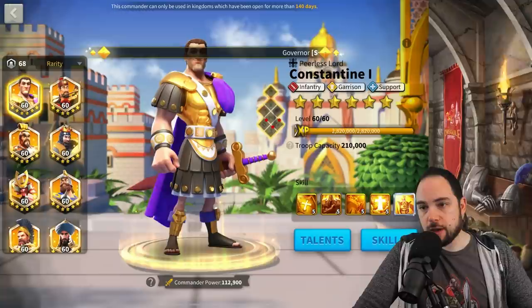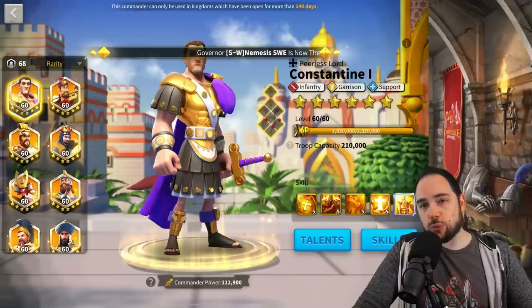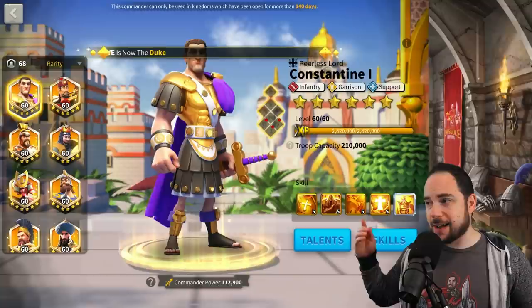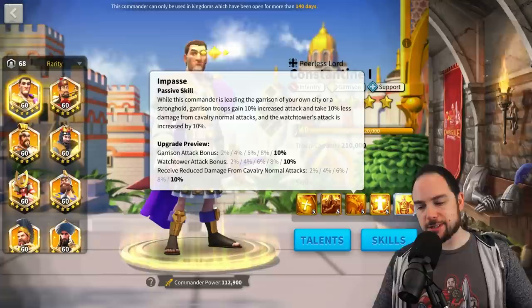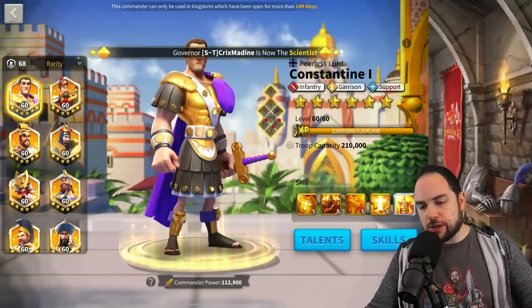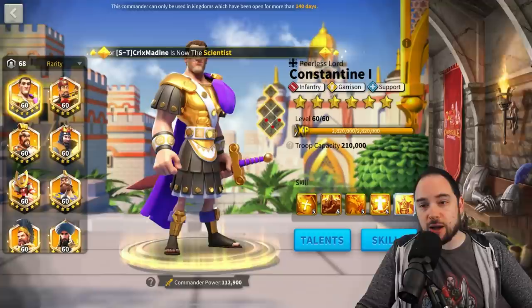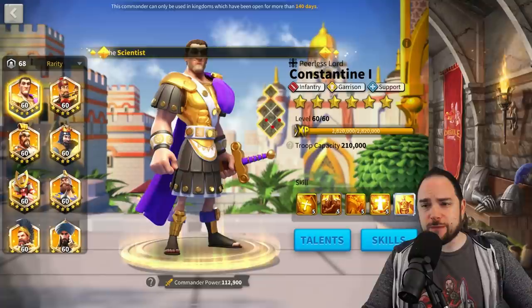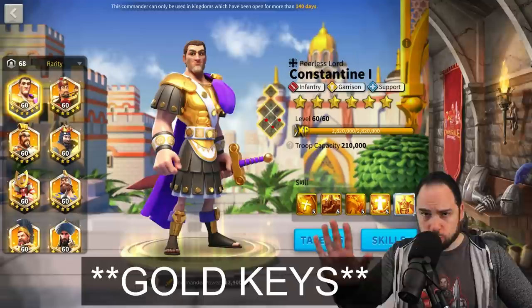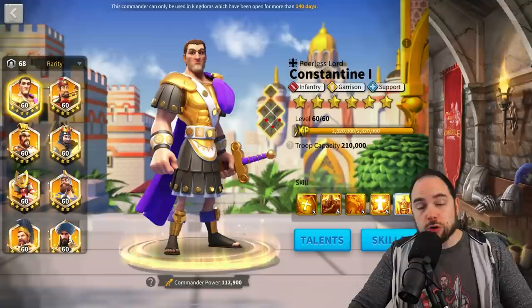This is going to clock in at about 200 to 390 legendary commander sculptures, depending on whether or not you're going to just max the first two skills on Constantine, or take the risky gamble and go for the first two skills maxed and try to get the last skill maxed as well without having any points land on the Garrison skill. That's a little bit more risky and honestly not all that needed. It's a little bit better in Canyon, but that's part of the reason this combination is better than Richard I — the only thing better than the Richard–Joan combo is the Constantine–Joan combo in Canyon for a very long time. You could use Aethelflaed maxed as a secondary to Constantine, or a Mulan at 5-5-1-1 as the secondary.